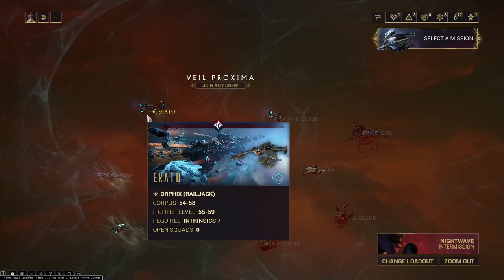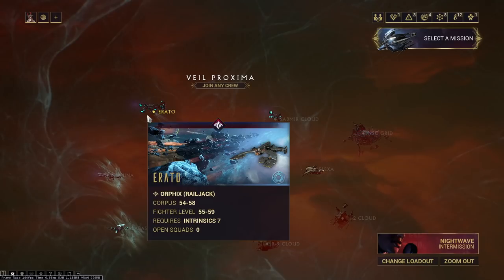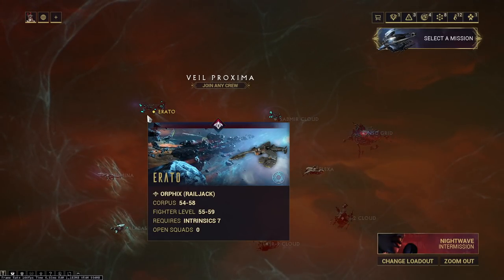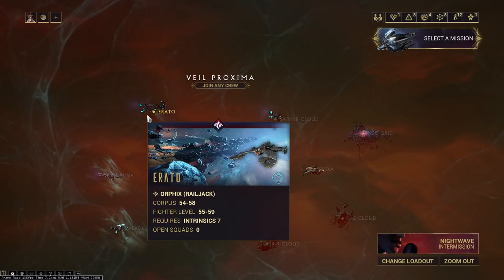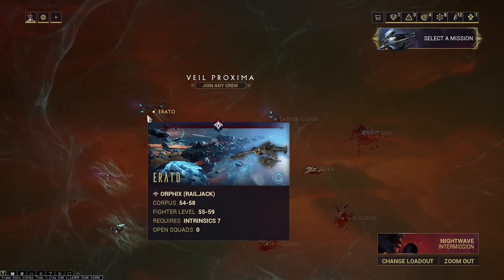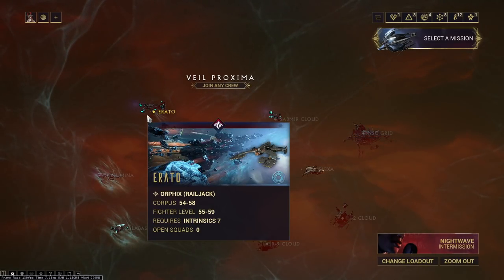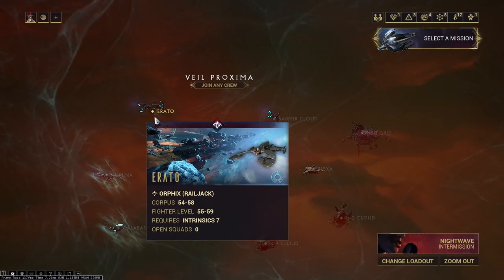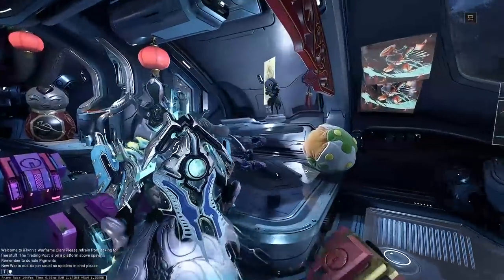Each Orphix spawns, I think, four or five Sentients, and doing a 50-minute run of an Orphix will easily pretty much fully upgrade your second piece of Proto-Vire armor, so it's good to just run that. I'm not a huge Orphix guy, but you can also get really good loot, like arcanes in the Orphix — so I thought I'd bring that up. It is a really good way, though I myself don't really care for Orphix.